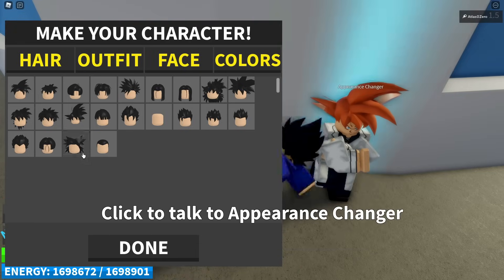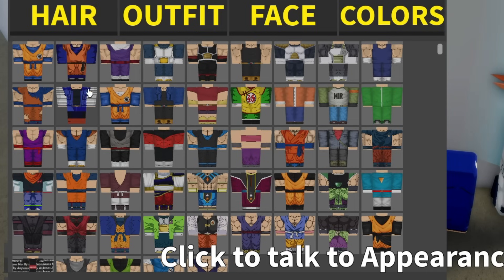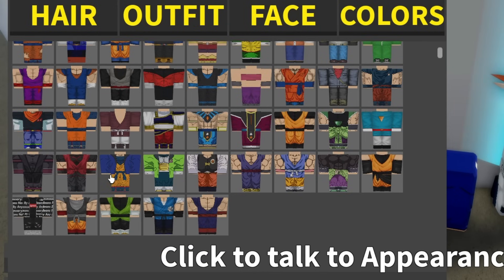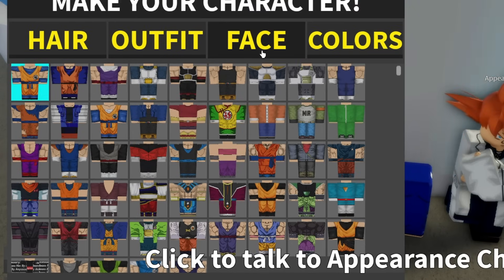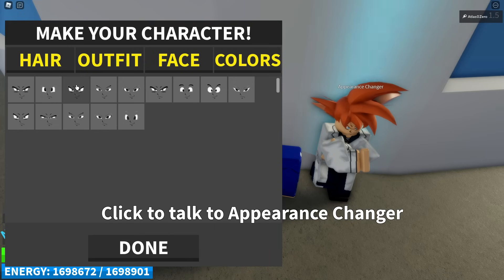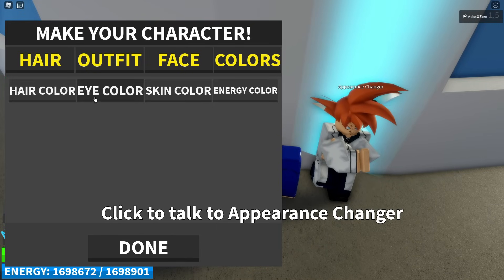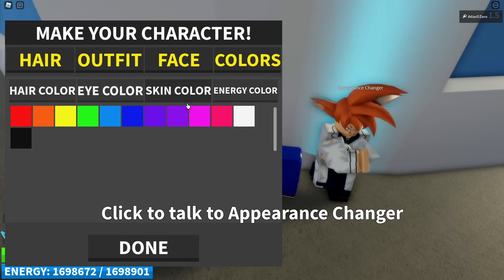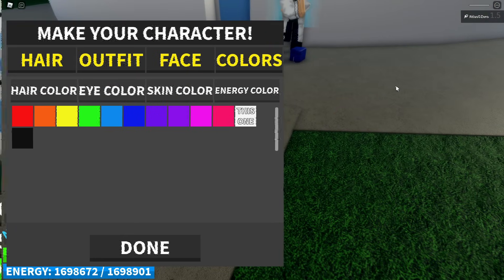I've got to have money — I can't rebirth before I do this. We want Goku, so we're going to pick Goku's hair — that's perfect. We have a couple different Goku outfits; we could go Whis form but I think we'll just do the normal Goku outfit. For our face, we'll go with something like this — it almost looks like Vegeta's, but this is a Goku one as well. Eye color definitely needs to be black, energy color we'll go with white. Alright, that is Goku.